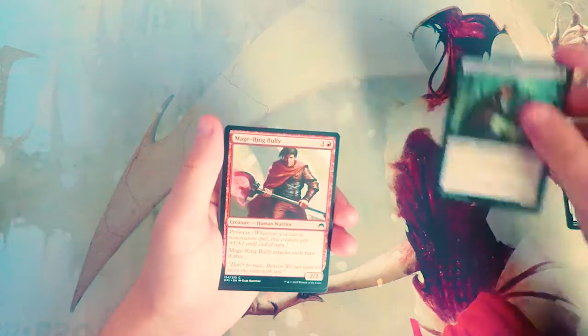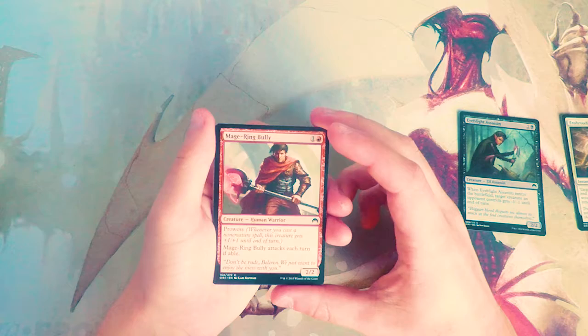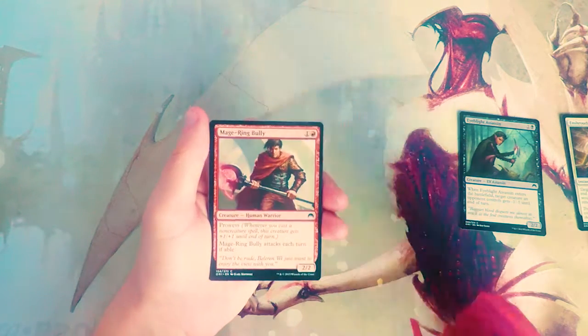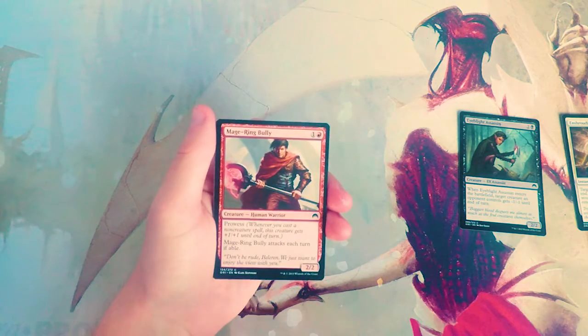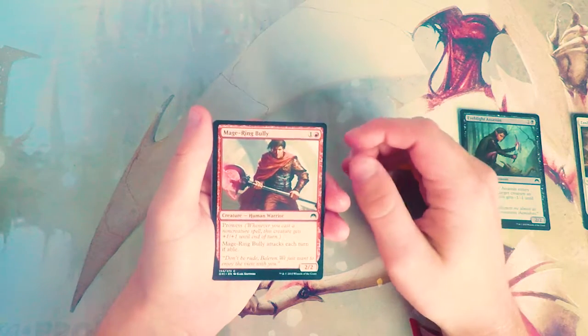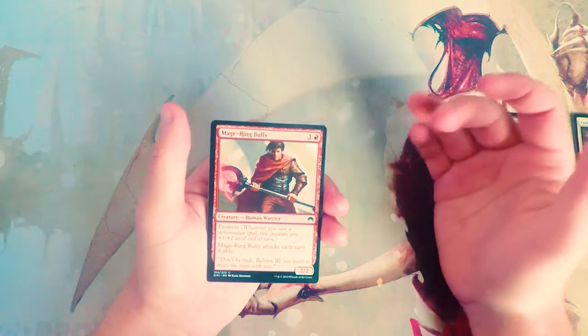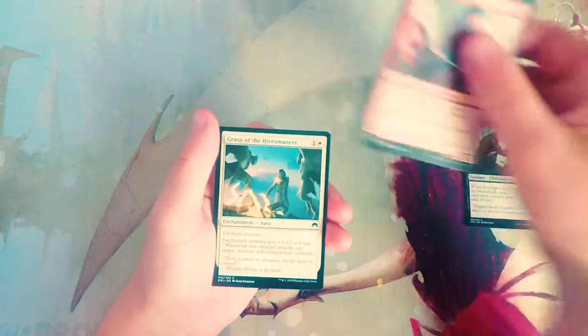Makindi Sliderunner is a two-two for one and a red. It has prowess, so whenever you cast a non-creature spell this gets plus one plus one until end of turn, and it attacks each turn if able. This is basically a forced aggressive two-two. I think this is perfectly fine in a red deck — not amazing but not bad either. It's on curve and it obviously has marginal upside if you can get some prowess triggers off of it.